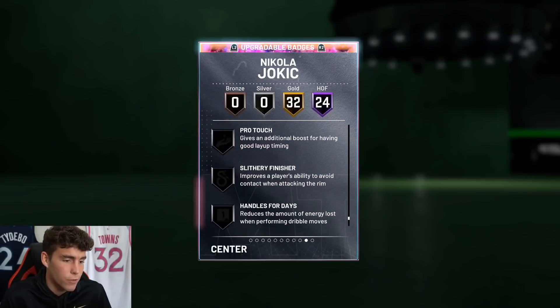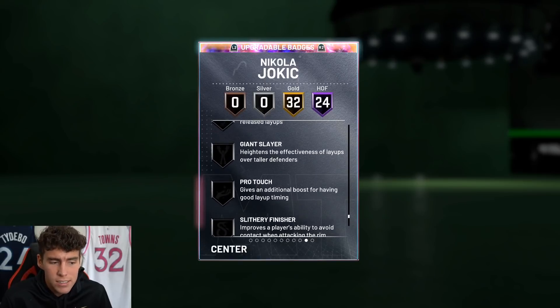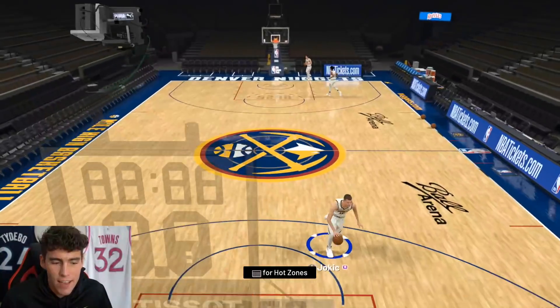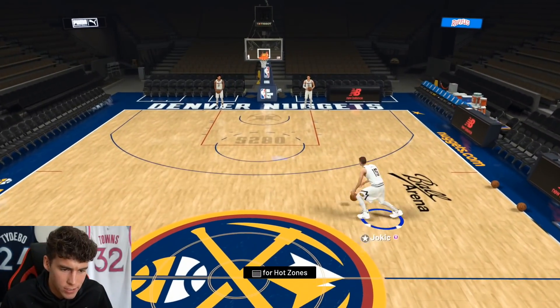Gold badges also include Flexible Release, Hot Zone Hunter, and Gold Brick Wall. You might want to give Jokic Chase Down Artist — that's the first one I see he could definitely use. Slippery Off-Ball is another one, and Handles for Days if you're going to be dribbling with him. Slithery Finisher and Pro Touch are finishing badges that could also help this seven-foot big man. The seven-foot speed-boosting is just absolutely incredible — we've got centers that can move like this.